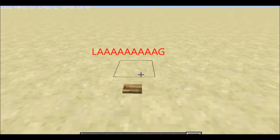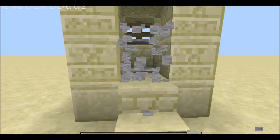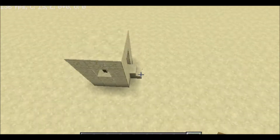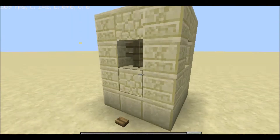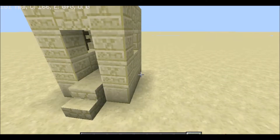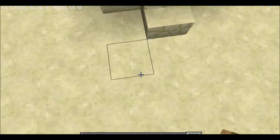We press the button and — oh hello, okay that looks interesting! Let's take out this carpet. Today I'll be showing you how you can build this kind of self-building house, because who doesn't want a self-building house? It just popped out of the ground!